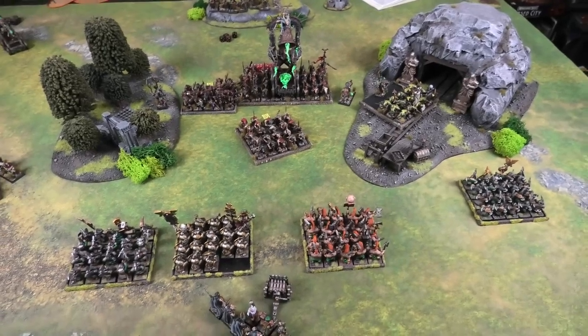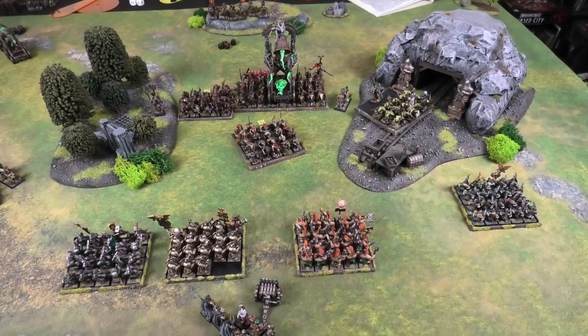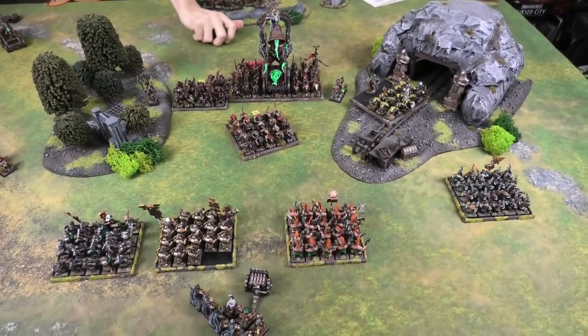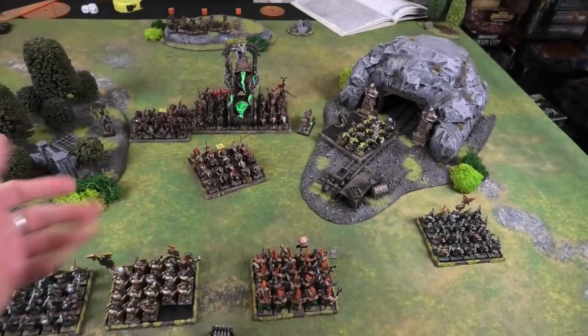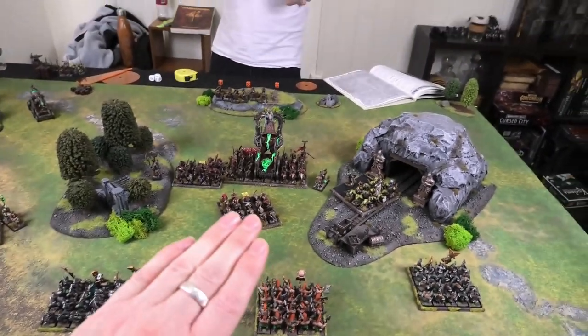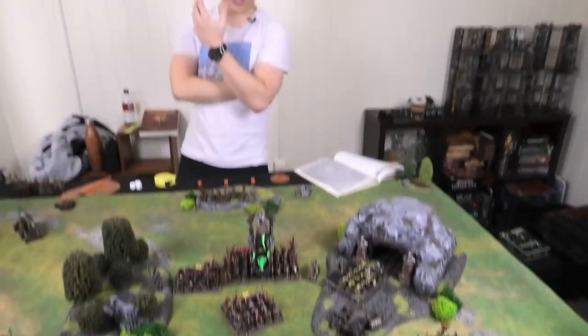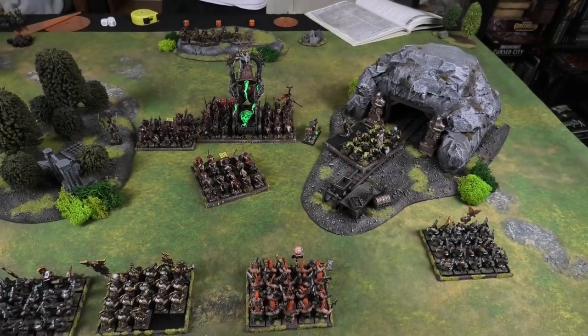With remaining dice, the second Warlock Engineer also fires through his warp stone token — rolls 5, successful, Soss can't stop it. d6 hits: 2 hits, wounding on 3s — one lands but the Iron Breaker makes his save. End of magic. Kristoff reflects: next time he may not bother rolling the Eye of the Horned Rat for the extra power die early, since there are not enough targets in range for all the spells.